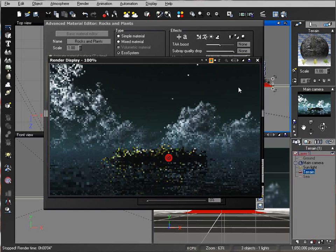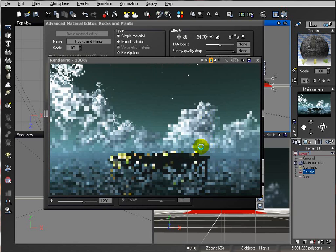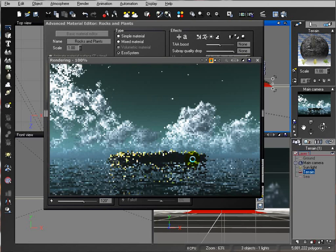After clicking Preview, the grass is too high, so let's decrease the scaling. One nice thing inside Vue 8 is that small things are more polished — for example, when you start working with the ecosystem it defaults to one, not 2.5 or other settings, which makes more sense. These additions show the developers were working with feedback from creators and designers.